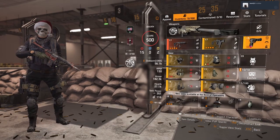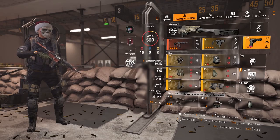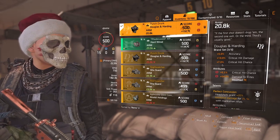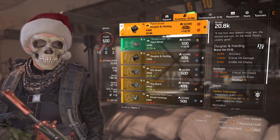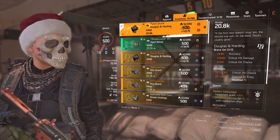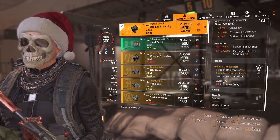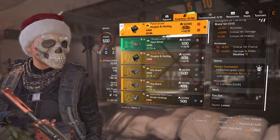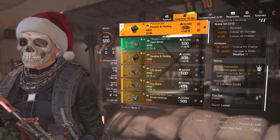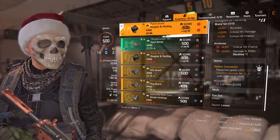We're running three-piece D&H. This build would also be completely possible with three-piece Wyvern by switching a few things around. On my Punch Drunk piece I have the brand set bonus: 5% accuracy, 10% critical hit damage, and 7% critical hit chance. It also has 5.5% critical hit chance and 54% damage to elites. Being the named variant, it has Perfect Concussion — headshots grant 20 headshot damage for two seconds.